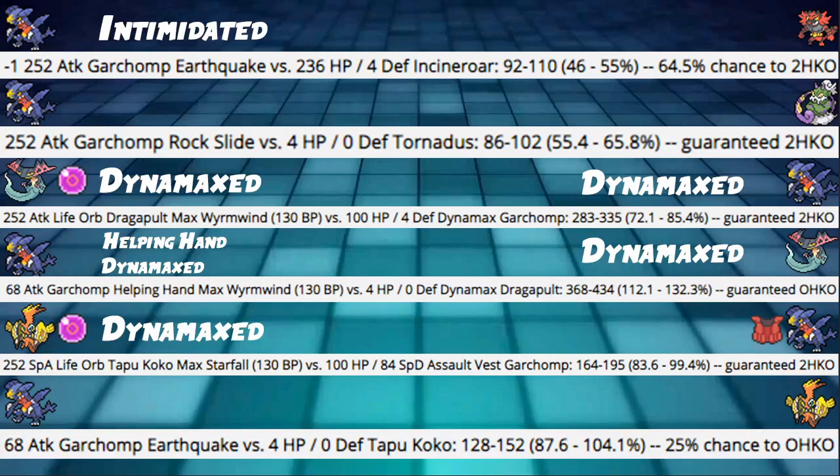Damage Calcs. Garchomp Earthquake — this is after an Intimidate with Wild Max Attack. So this is like a Focus Sash build or a Choice Scarf build or something. Intimidated Earthquake into a 236 HP / 4 Defense Incineroar — not very bulky physically, but it's Incineroar, it's very bulky, and after an Intimidate, hitting 46 to 55, which is a 64.5% chance to 2HKO — very good. Then we have Garchomp Rock Slide into Tornadus taking a guaranteed 2HKO, which is not bad. Fast Rock Slides against good Pokemon is pretty good — you're gonna be hitting flinches and stuff.